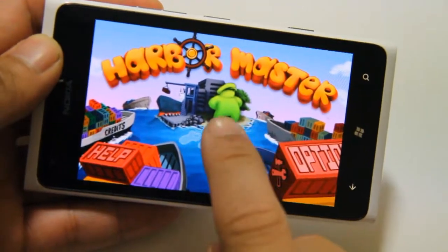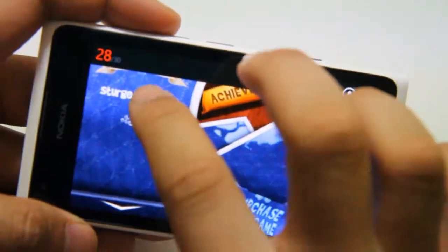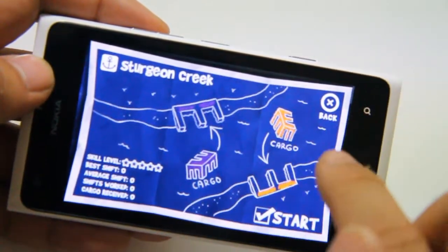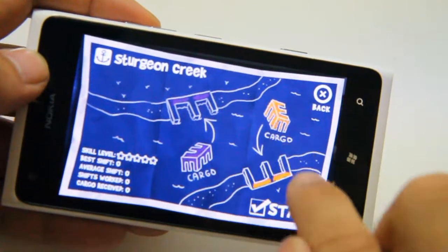So it's nice and colourful. Let's turn up the sounds slightly. We've picked a map and it's telling you what you have to do — cargo of that colour goes here, cargo of this colour goes there.